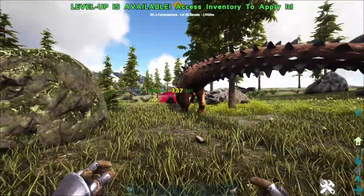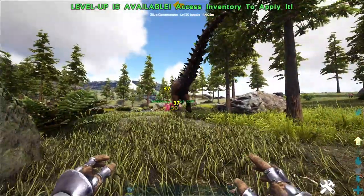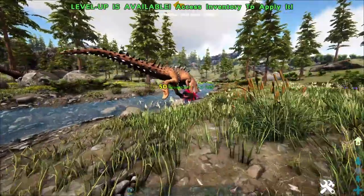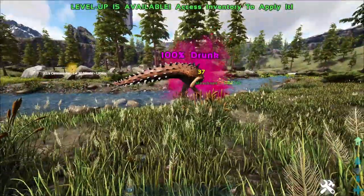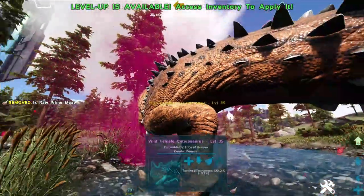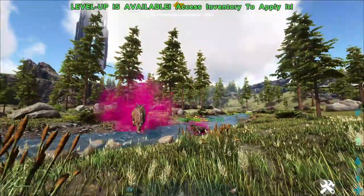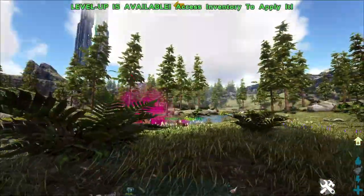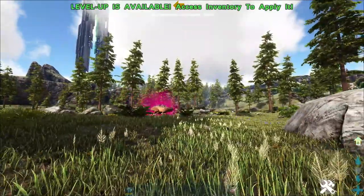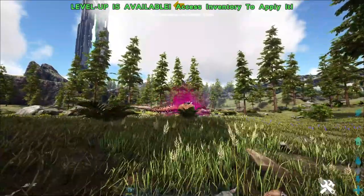Once he is 100% drunk, we should be able to passive feed him. He is about 90% drunk now — there's another Cerato right over there, this could go bad. He's 100% drunk. Now that you have this pink effect around him, you can walk up and give him prime meat. On a level 35, it's about 29% per five feedings. You will be here for a hot minute, so I highly suggest you get better creatures than Moss Chops to feed him. I would recommend something tanky like a Stego.